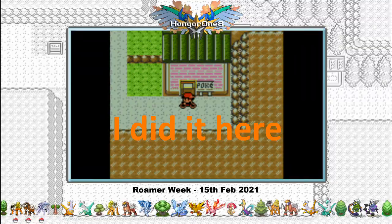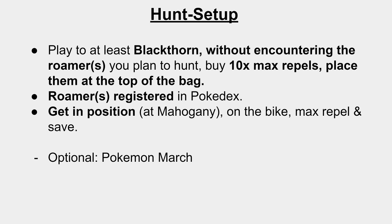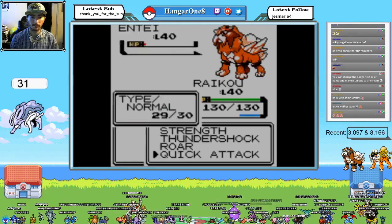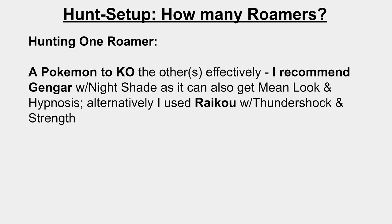Get in position at Mahogany Town on the bike with Max Repel active and save. It's also optional, but you can use Pokémon March during this hunt — I'd recommend picking that up at Goldenrod. I chose not to use Pokémon March to limit menuing, but you may find it's quicker. When considering how many Roamers you'll be hunting: if you're just hunting one Roamer, I recommend picking up a Gengar and KOing the other Roamer. If you flee from a Roamer, or the Roamer flees from you, they will all move positions. It also guarantees that you won't phase if you haven't encountered the other Roamer.